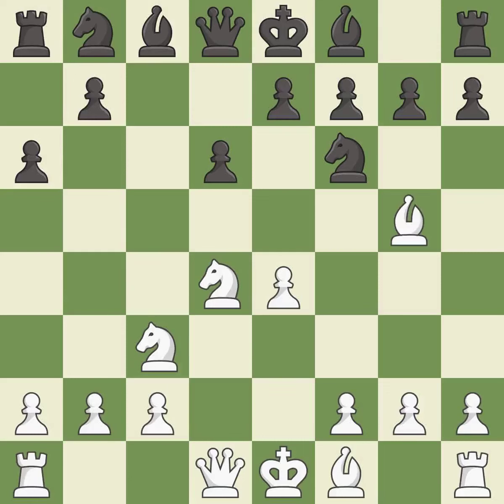Bg5 puts immediate pressure on and threatens the knight on f6. White may castle queenside after developing the queen. E6 controls the important d5 and f5 squares and allows the dark-squared bishop to develop to e7.